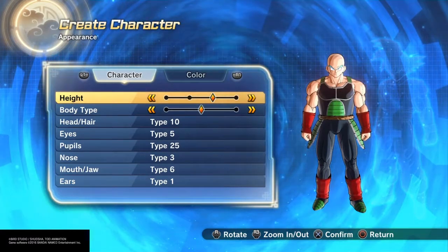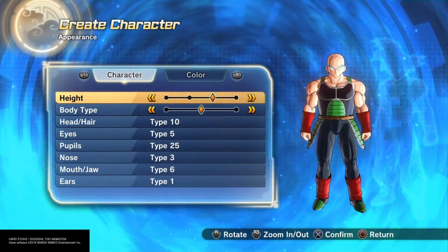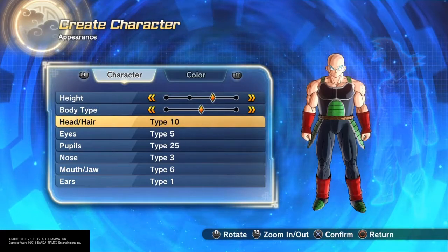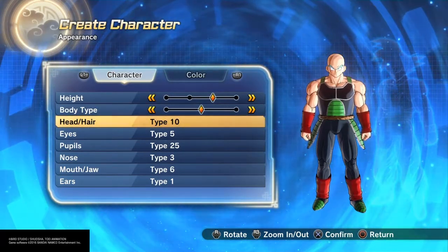This is Drunk Sam with another character creation. Today I'm making Super Saiyan Blue Bardock. For his height, I went with the third height, second body type. I made him bald, so head hair type 10 because he's going to have a wig.